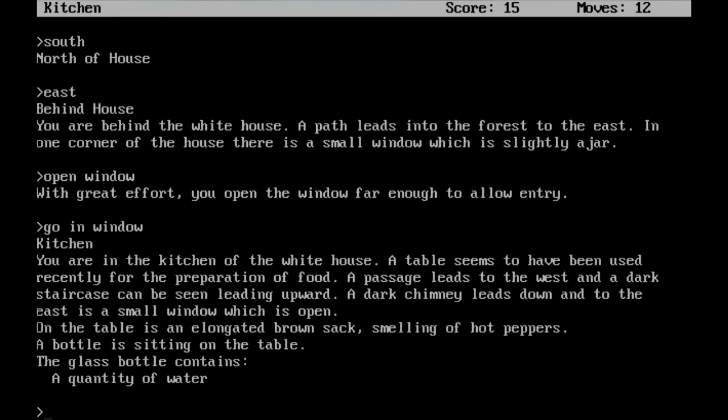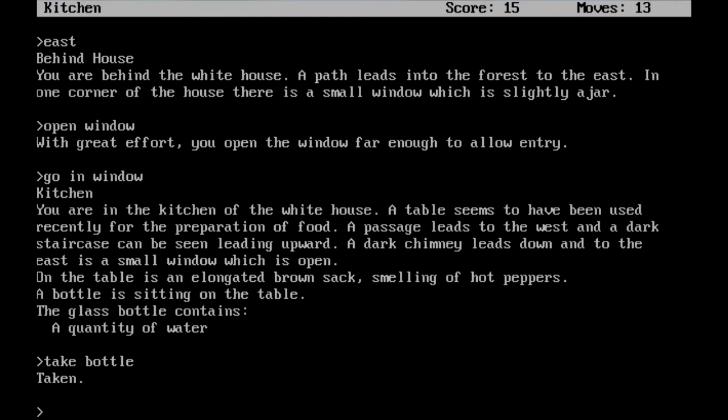And we've made inside the house into the kitchen. You are in the kitchen of the white house. A table seems to have been used recently for the preparation of food. A passage leads to the west, and a dark staircase can be seen leading upward. A dark chimney leads down, and to the east is a small window which is open. On the table is an elongated brown sack smelling of hot peppers. A bottle is sitting on the table. The glass bottle contains a quantity of water. I'm going to take that bottle of water. I got up to 15 points for making it inside.